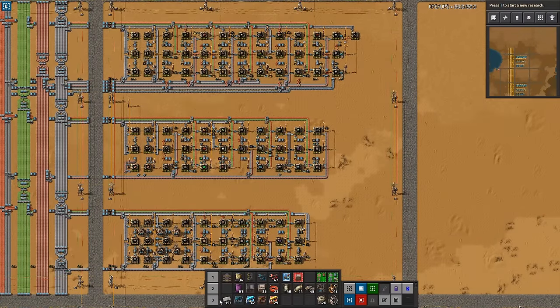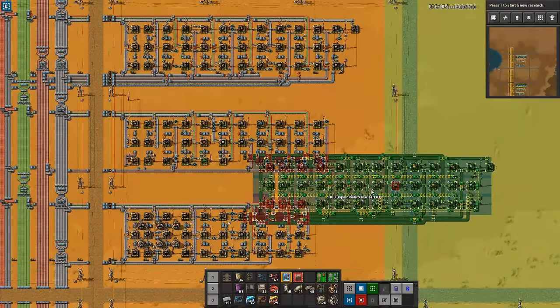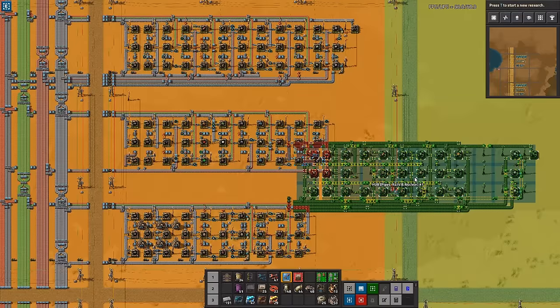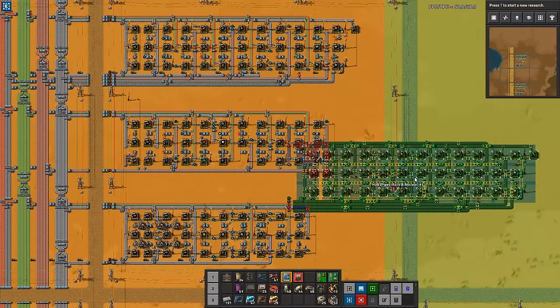I've split the hub into three distinct sections based on logical groupings — trains, belts, inserters, power. I've done this to improve the overview and make it easier for you to grab what you need in the hub, and based on resources to improve efficiency and make fewer branches into the hub.